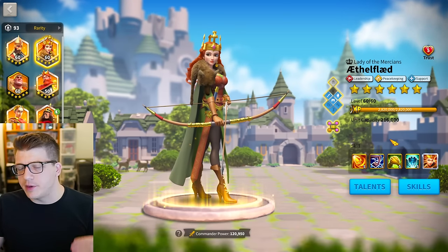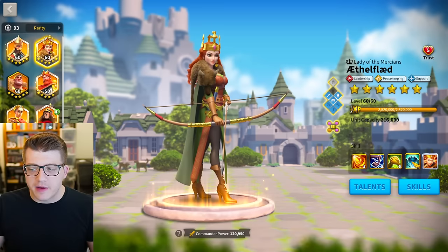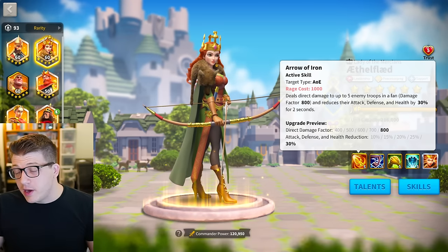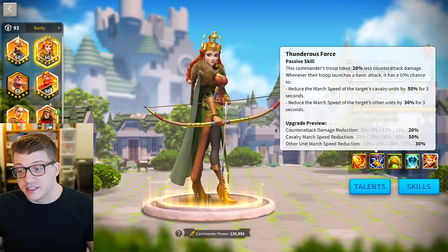Ethelflaid is kind of not worth covering in depth because everybody's going to expertise her eventually for free. You could use her at 5511, but it's pointless since everyone will have expertise eventually. The main thing she does in the late game is debuff anyway, so the first skill matters the most. Taking less counter-attack damage from the second skill is decent as well.